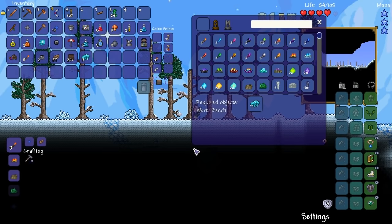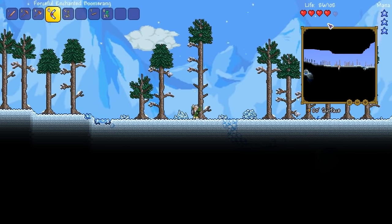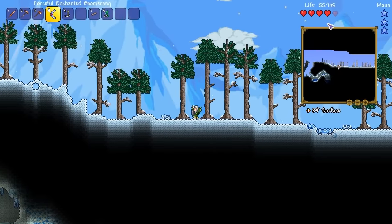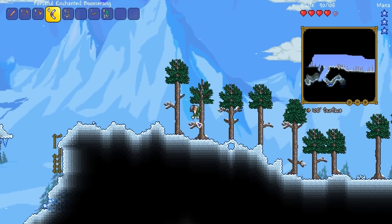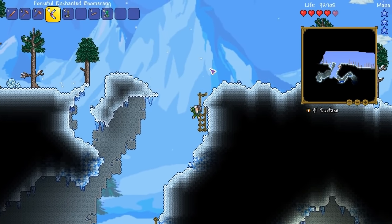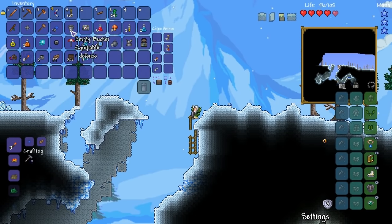I thought that would be a cool way to do some Thorium stuff. And if you didn't watch the last episode, we were talking about all the tips you guys left me. One of them was essentially just go and defeat the Eye of Cthulhu, wait until the blacksmith moves in, and then go ahead and start crafting all the harpy stuff. So I wanted to do that — that's like priority number one.